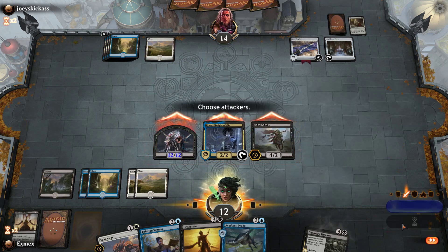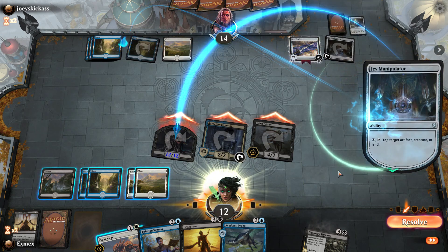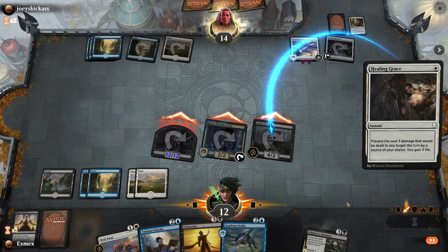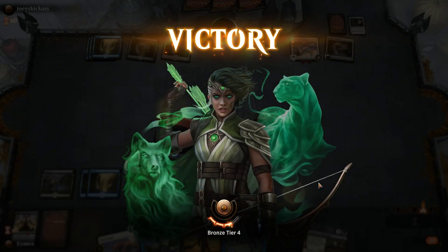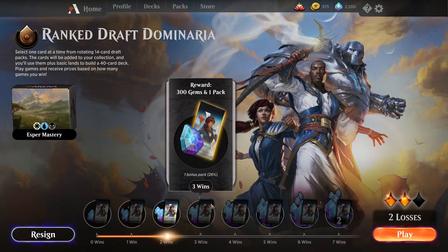Nice combo there. They play Torment again — it does put us dangerously low on life. I don't know how I feel about this card in action. They can just tap the nightmare with their ability. Surprised they didn't tap it before combat. Now if they tap it I don't think it does anything. Opponent might be dead here if they don't have anything. Yeah, there were definitely some misplays from opponent there — it was definitely not gg for us but I'm not complaining. Swing in with the twelve-twelve! Two wins — let's see how far we can go.